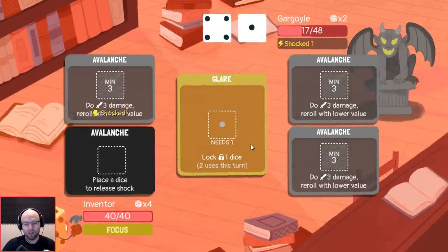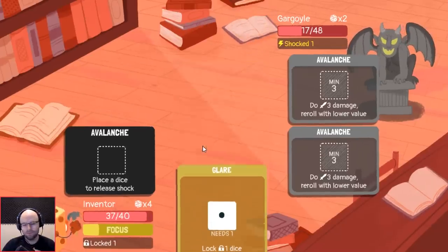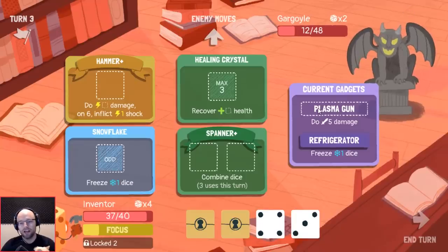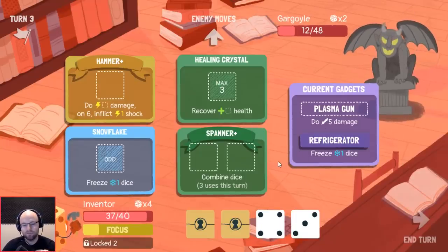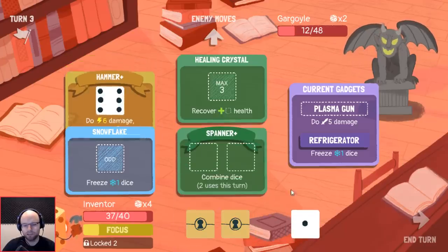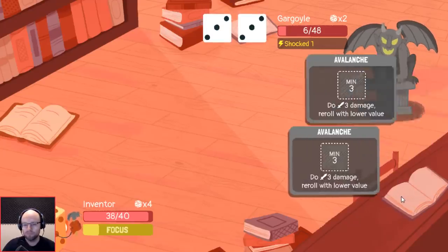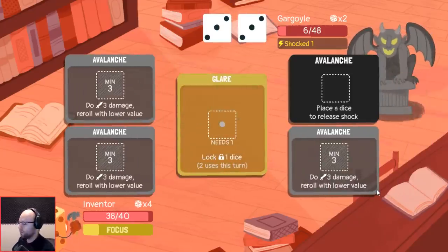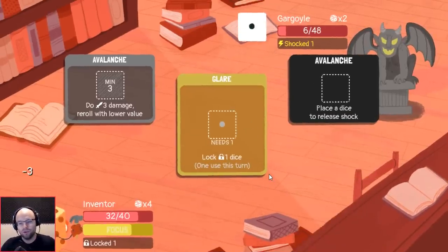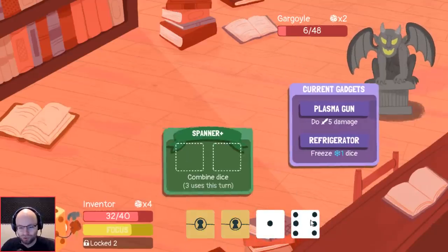Do we really want to freeze the dice? It's gonna make it a one, so I don't think we want to freeze — I think we'd much rather just do nine damage and not even use refrigerator. You still got a one, but it turns out it would have saved us a little bit in the end. But hey, that's why they call it Dicey Dungeons — not 'guaranteed outcomes are us.' I think we still like creating a six, and then we can just recover one HP. Hello Ruka — why you get so jumpy?